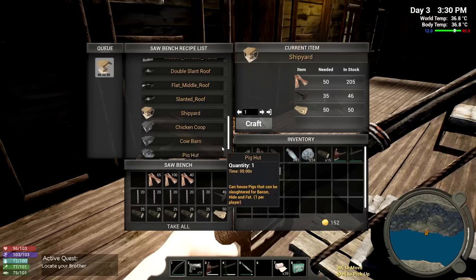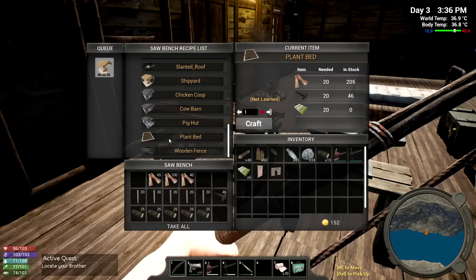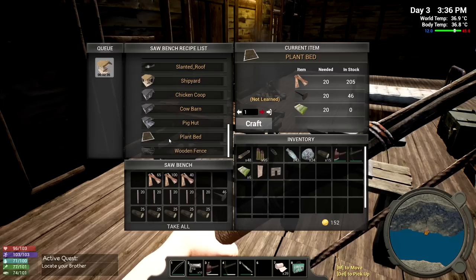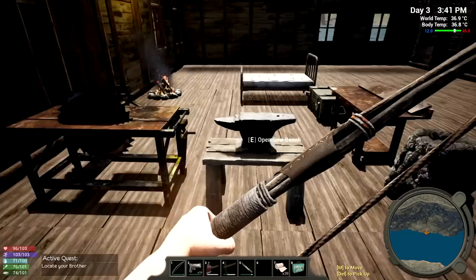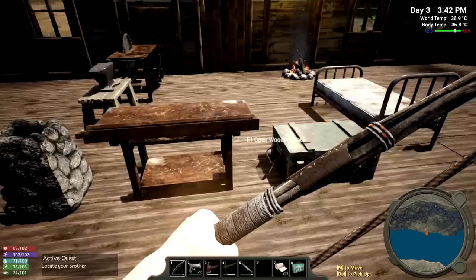A plant bed would be nice too - we need manure or fertilizer for that one. So maybe when we come back we have that completed. I kept some fertilizer because I knew there was something important with it. Plant bed needs nails - 20 manure needed! That's way more than I can do right now. I thought I had way more than that - well, that sucks.